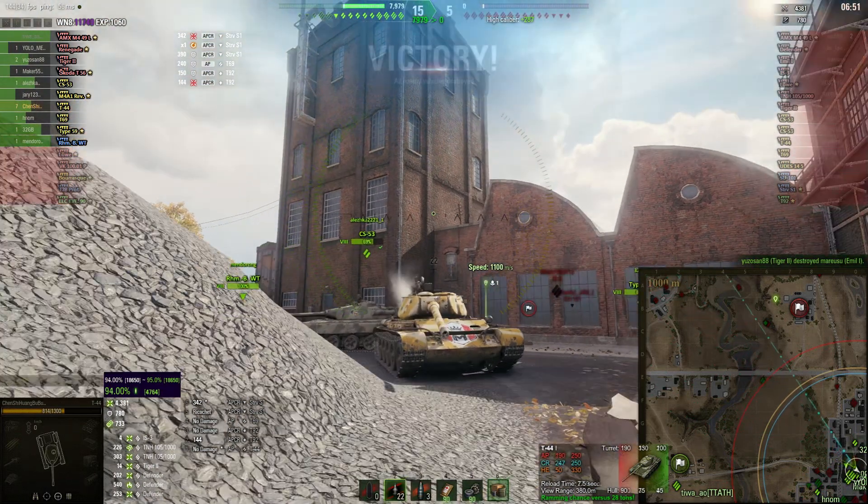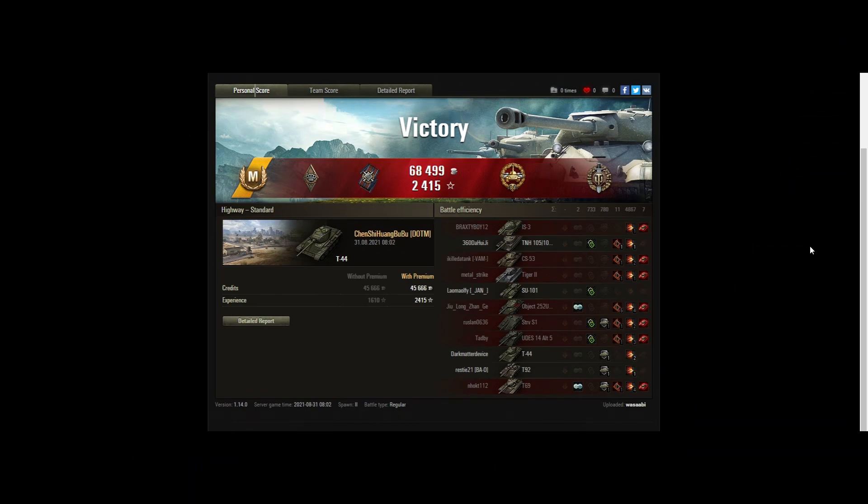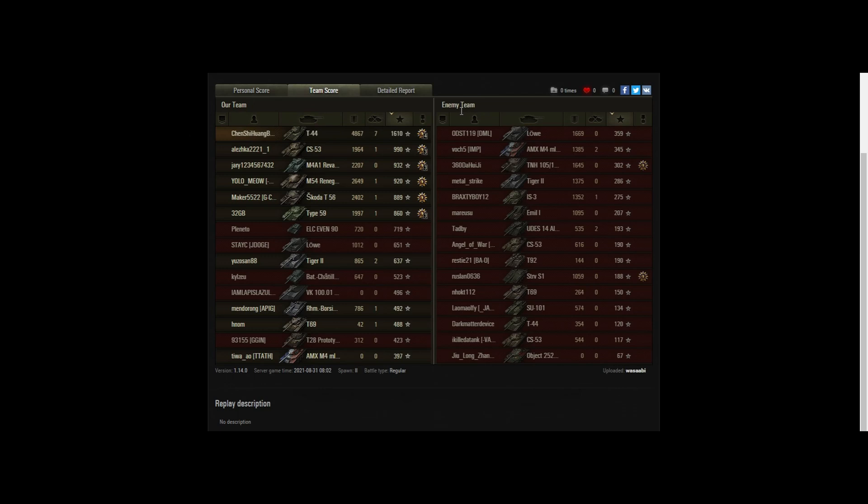Nonetheless, great game there for Chenxi. Let's go and have a look at the detail. An Ace Tanker Mastery badge, High Caliber reward, and a top gun of course, as we saw. 4.8k of damage and 7.33 of assisted damage, so over 5k of combined damage. Nearly all damage done by Chenxi. A lot of tanks damaged there as well, so it really went through the other team. Finished well on top in terms of experience — 1610 base experience. The next best tank had 990, so almost half of what Chenxi did.